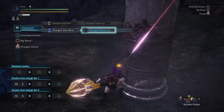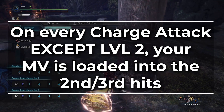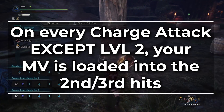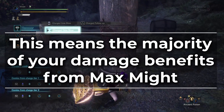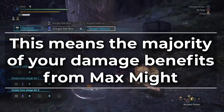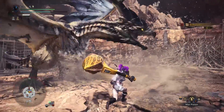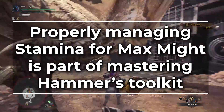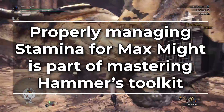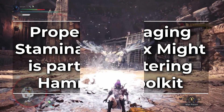However, on every single charge attack except for the level 2 Brutal Upswing, all of your load motion value is loaded into the second or third hits of the attacks. This means that the majority of your damage is still getting Max Might. This does assume that you have decent stamina management, but properly managing stamina is part of mastering Hammer's toolkit — it's a necessary skill to develop if you wish to master bonking heads.